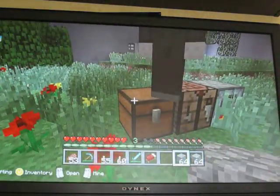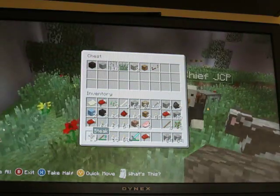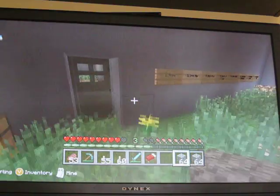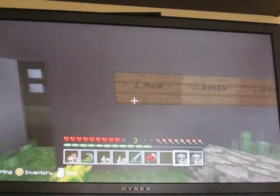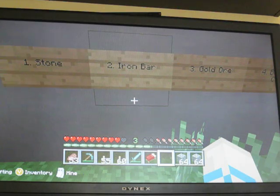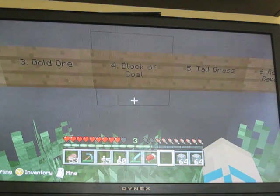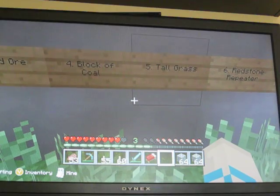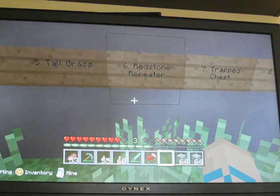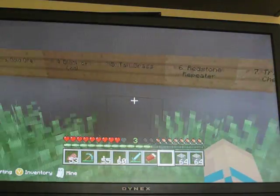What else do we need? I completely forgot. Okay, so we have the stone. We have the bars. Here, you look in the chest. I'll tell you what we have and you tell me if we don't have it. Ready? Stone — we have it. Iron bars — yep. Gold ore — yes, we have that. Block of coal — yep. Tall grass — yes. Redstone repeater — yep. Trap chest — yep. Detector rail — no.